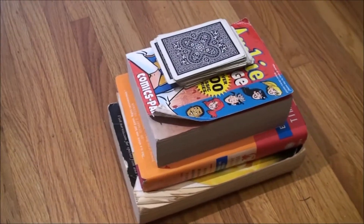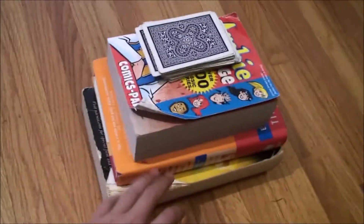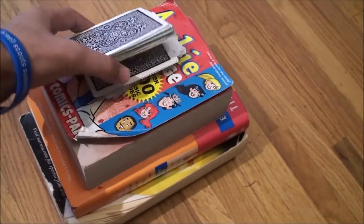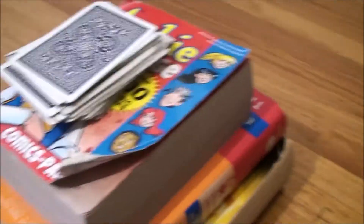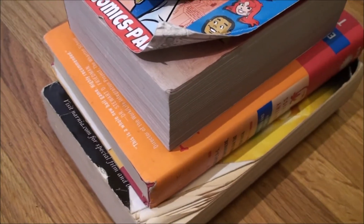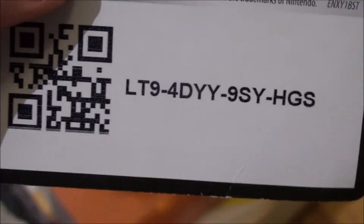Before we get to the video, I want you guys to see my setup. I had three thick books stacked on top of each other with a deck of cards, so I could just put it down and have it like this so we're looking down — you guys can see the deck profile a bit better. The video quality isn't super good, but to make up for that, here's a free code for you guys. Enjoy the video.